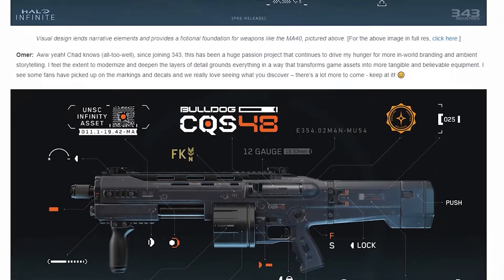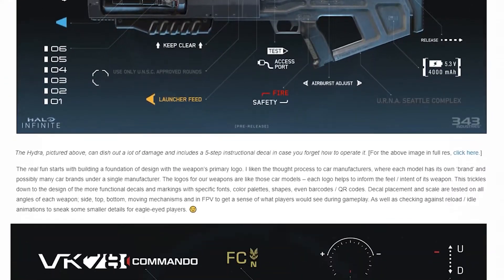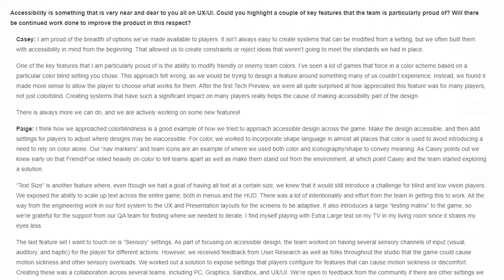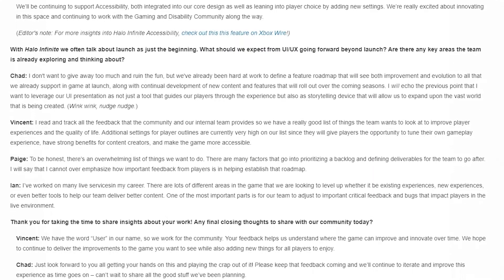They then dive into a bit of info from the UX UI team with a look at accessibility, though all the information here is things we already know from the Xbox Wire feature on accessibility and Infinite, as well as from the flight itself. Capping off the UX UI section, we're told that the UX UI is just as equal to the rest of the game when it comes to changing and adding over time — so don't expect the same UI and menus for the whole lifespan of Halo Infinite. Launch is just the beginning; there's still more the team wants to add.